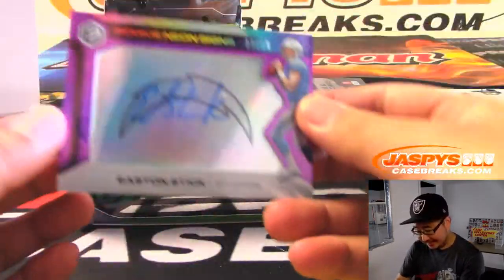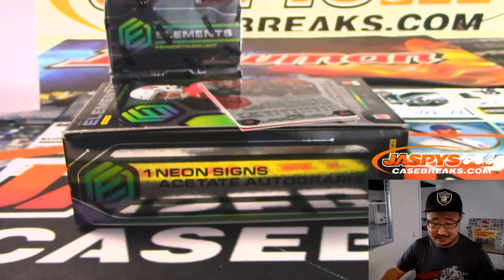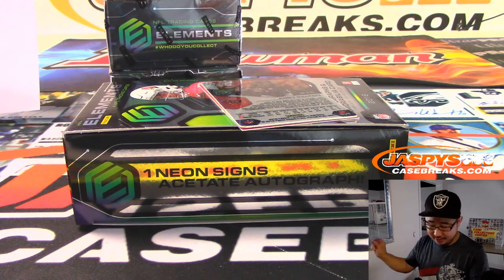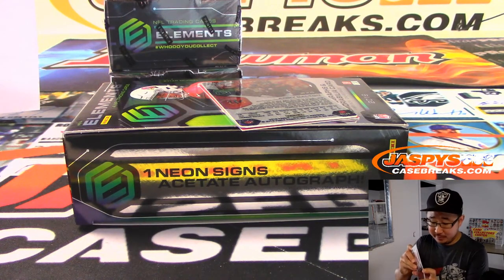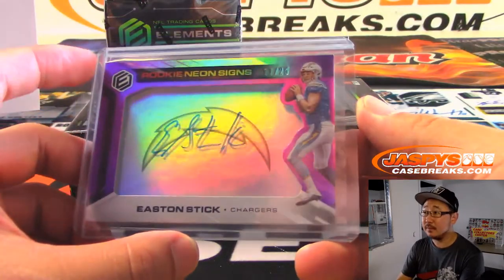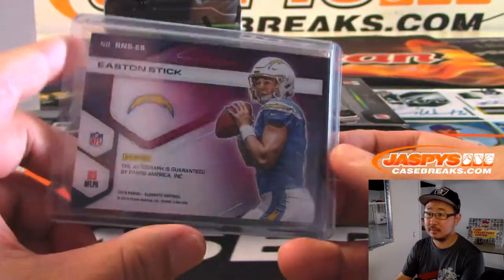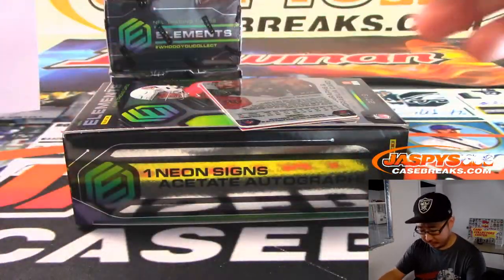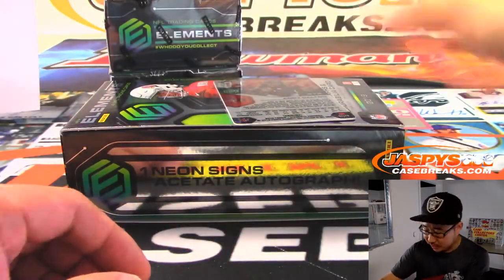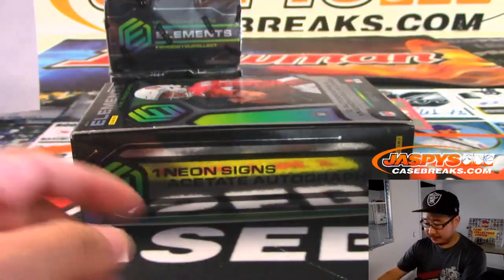We've got Easton Stick, 11 out of 25, rookie neon signs. Chris Maxwell with the Chargers — what a break for you. Strong. People like the Easton Stick. We randomize this to one person in the break — winner take all on the points. Andy Dalton as well, Bengals.